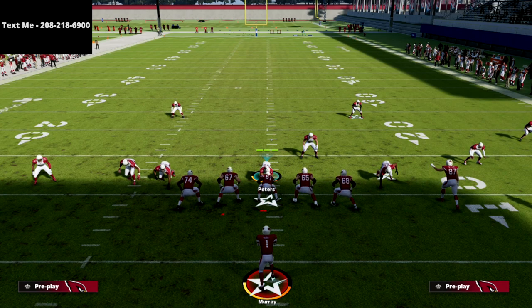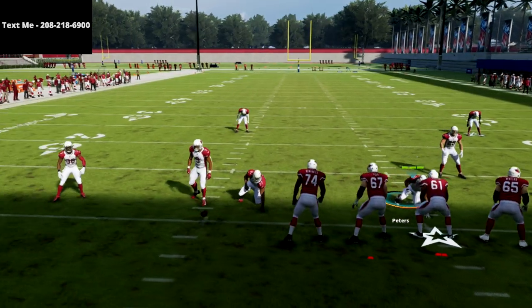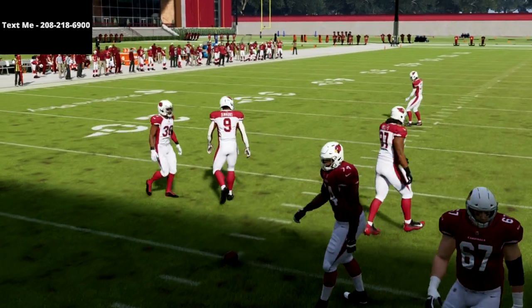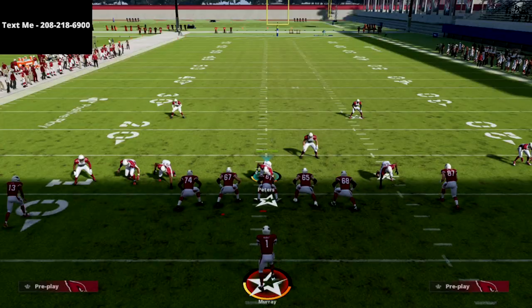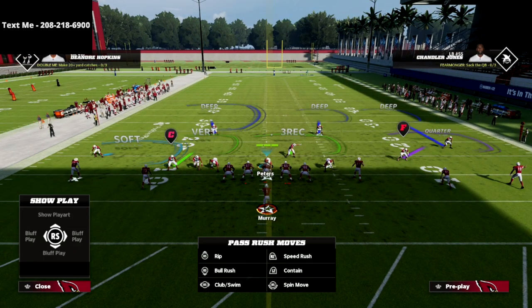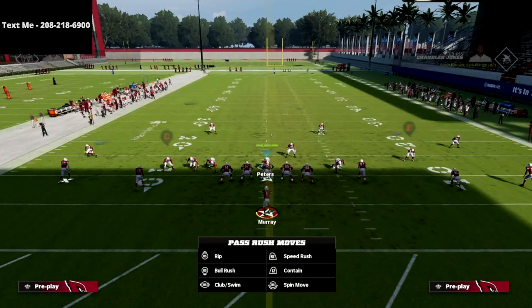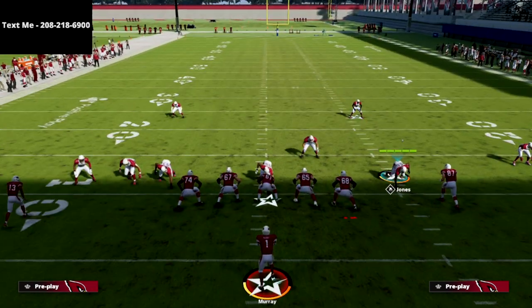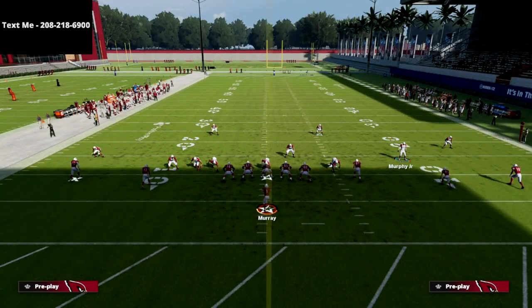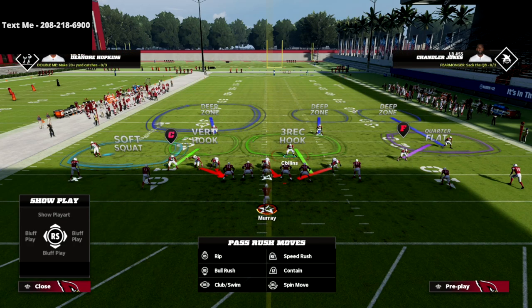As you saw, we got instantaneous pressure — absolute crazy pressure against five wide. Now I'm going to move the ball over to the left side. This is an oversimplified version of the defense; we go more in depth in the ebook. You don't have to spread your line, but you can — we're going to crash the line to the right, drop this guy into a three-rec hook, and for the purpose of this video I'm going to spy this guy so you can see how the coverage works.